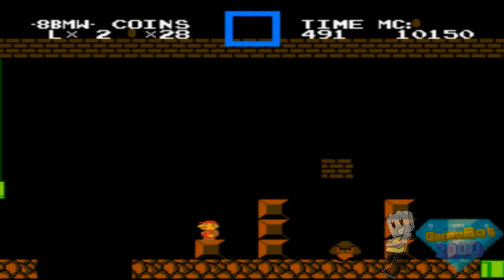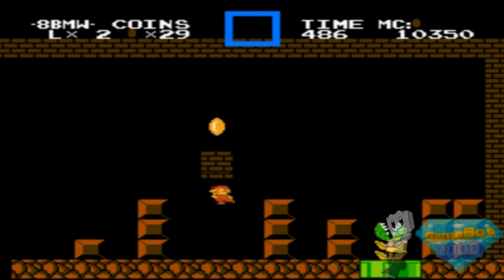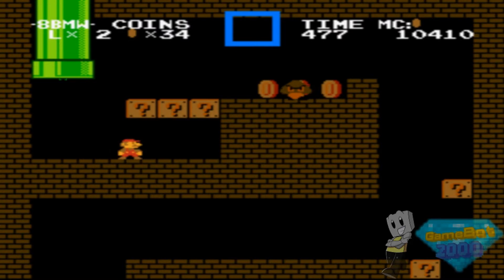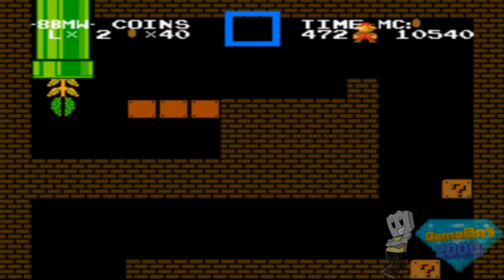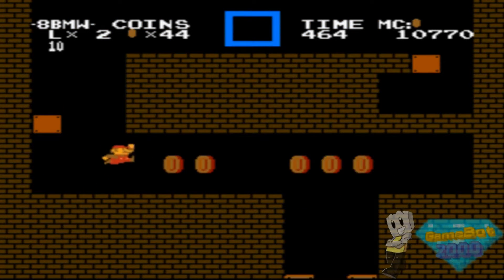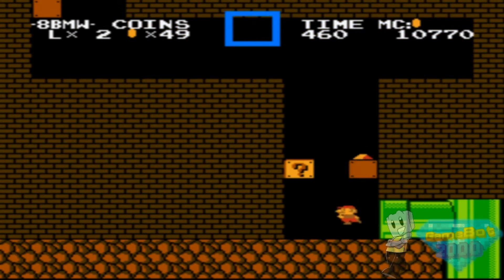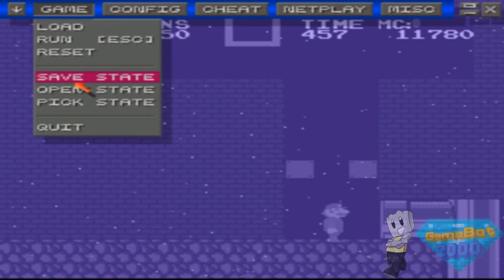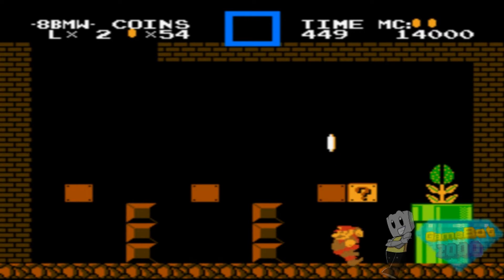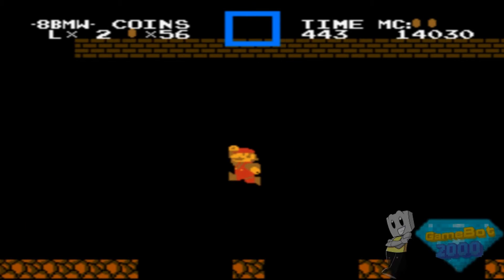I can still crouch, but you can't use that platform because you can't crouch as small Mario in the original Super Mario Bros. We got through it. Come on mushroom, good boy. Maybe I should set up different buttons for save states. Let's go — I want to do a Mario voice but I can't, I need to let my voice recover even though it's getting better.